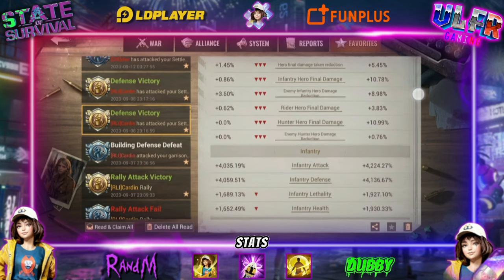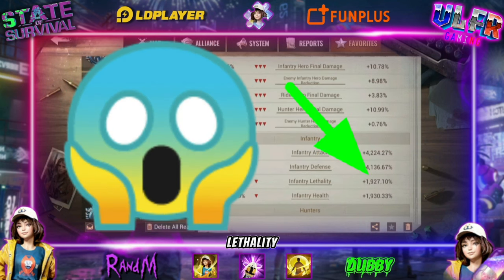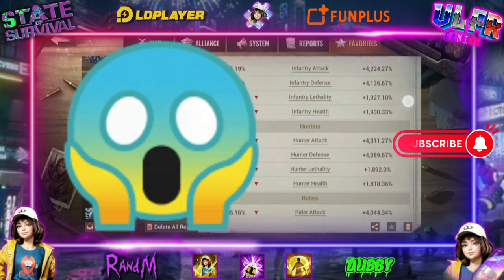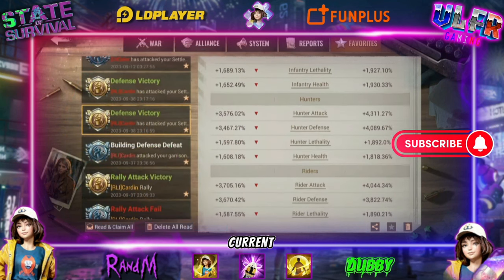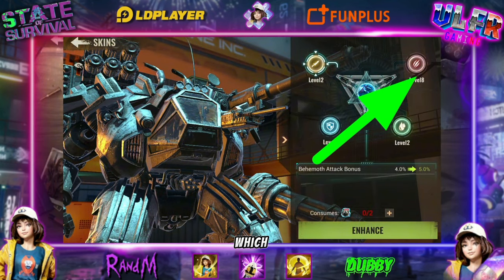Miss Queen Carden with her stats has about 1900, soon to be 2000 lethality — I think she must already have 2000 lethality. I should message her to get her current stats. I'm sharing the screenshot of her behemoth, which is slightly different. She wanted to maximize the behemoth's lethality, so she reached level 8. I have two at level 5, she went up to level 8, so there's a little difference.